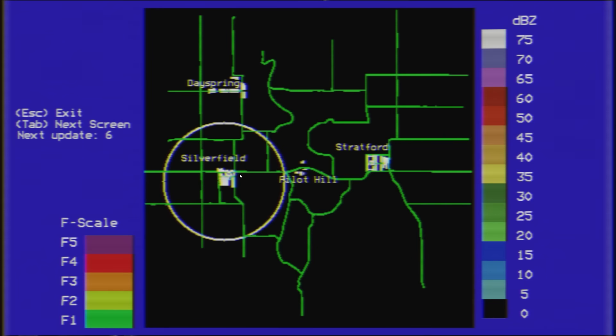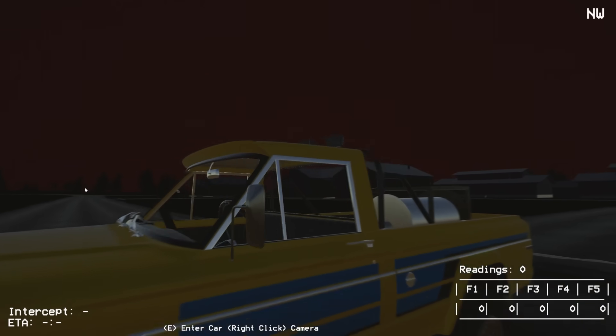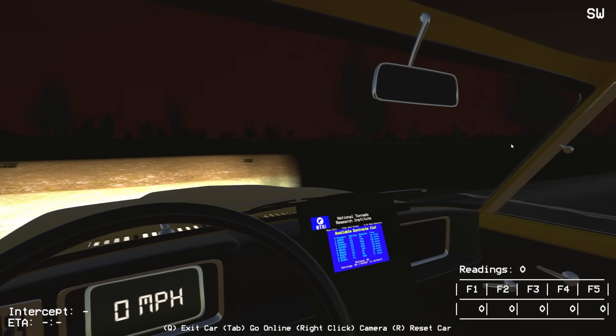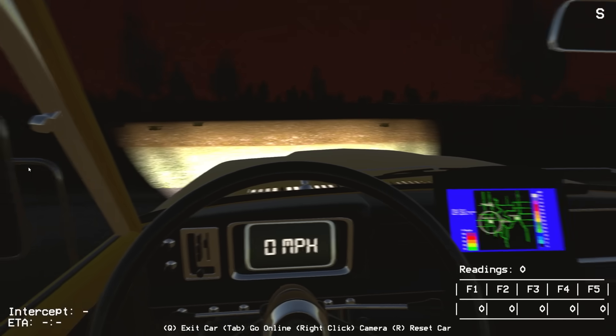Nothing's developed on us right now, so we'll have to take these contracts. You've got an F4 up there at the top - you need to intercept that style of tornado and collect samples. How do you get the samples? You can drive close to it and get samples automatically, or you can deploy a sweet probe in the back. Pretty simple objective, but I think it's gonna get absolutely crazy. I'm not gonna take a contract yet - let's let the day progress a little bit, get a feel for where the storms might be developing.